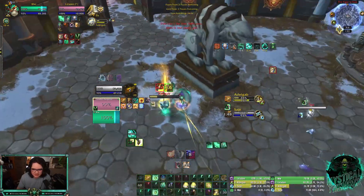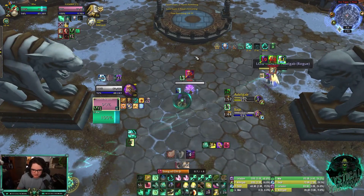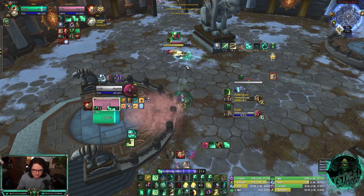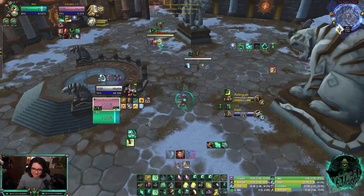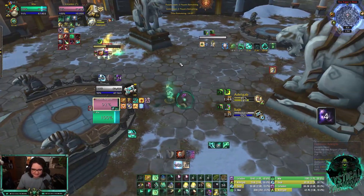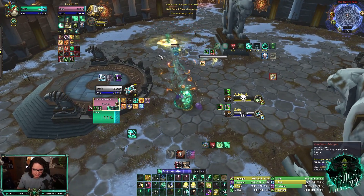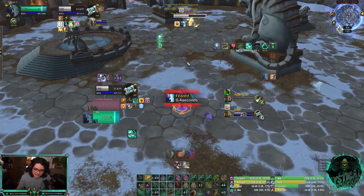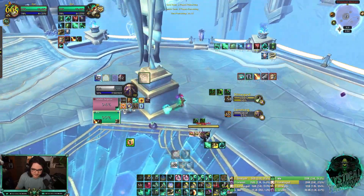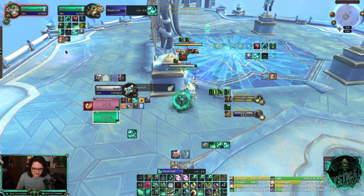Yep, that's where we are. Stun this, incap, song here. Disarm rogue. Okay, they're a little scared — I'm not gonna lie, I'd be scared too if I was coming into Mistweaver ret pally. So cocoon here, big healing, big healing. Stun this so we can't peel — all right, we got trinket there. I'll take trinket.